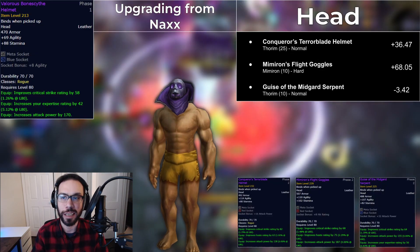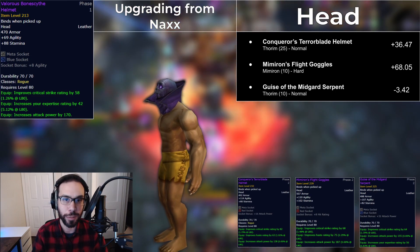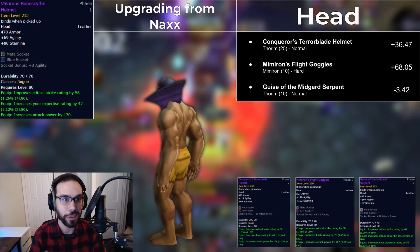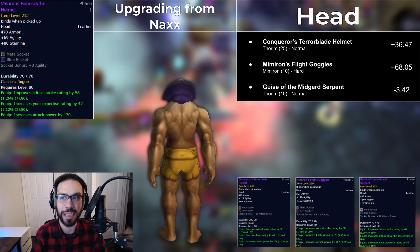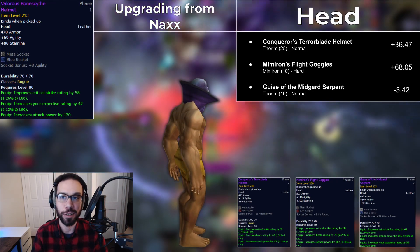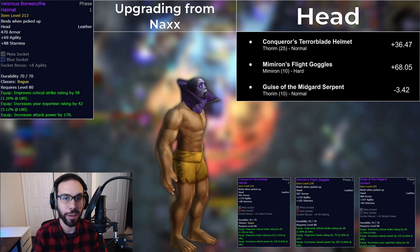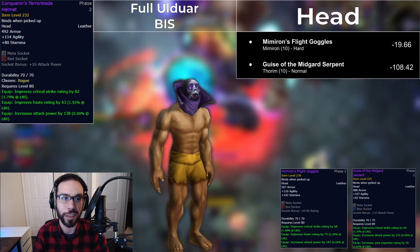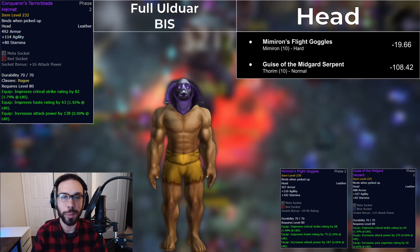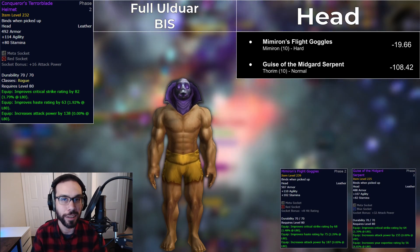Let's get started with the helm slot. You'll notice right away that Mimiron's Flight Goggles is the strongest individual item here to upgrade into, better than the tier helm. Guise of the Midgard Serpent is more of a sidegrade type of item unless you're really dying for some expertise rating. There's actually a fourth helmet, Corona's Guise, that I didn't forget — it was just worse than the other three. Now in full Ulduar BiS, the tier piece comes out ahead of the Flight Goggles. While the Goggles are still the best piece on its own, the two-piece set bonus is too good to pass up, and the helm is one of the two best slots to put that tier in along with the gloves.